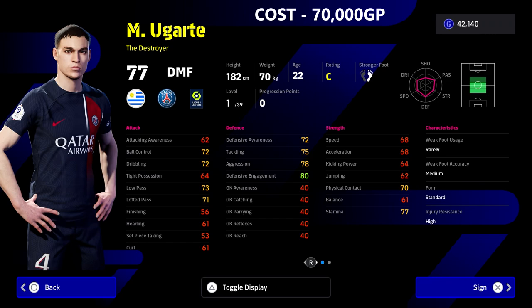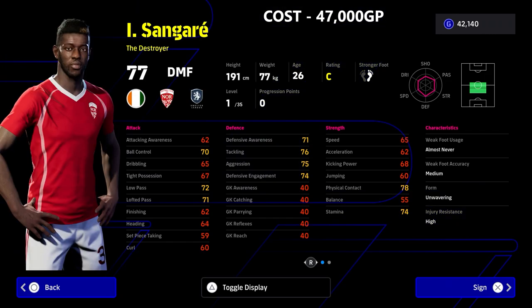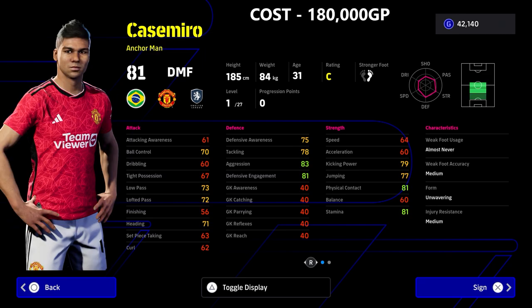That guy for 70 grand is pretty decent. We also have this hidden gem — he's been known about for a while in eFootball 23, but if you're a newcomer take a quick look at his stats. I'll have training guides here starting from the next option, which is Casemiro. He starts off at a 77 DMF overall as a destroyer, 47,000 GP, unwavering form, and brilliant player skills.